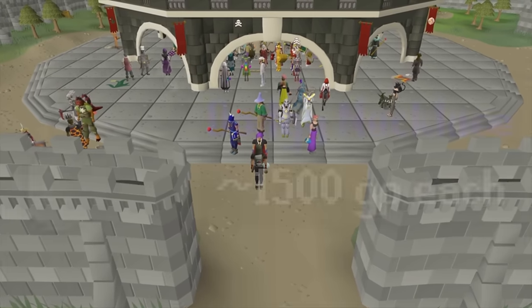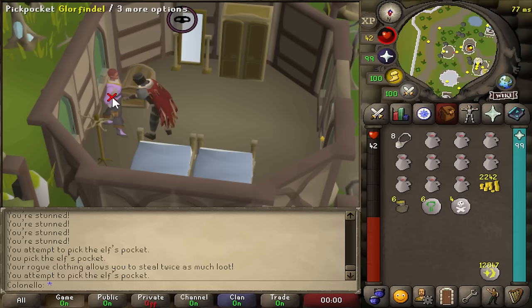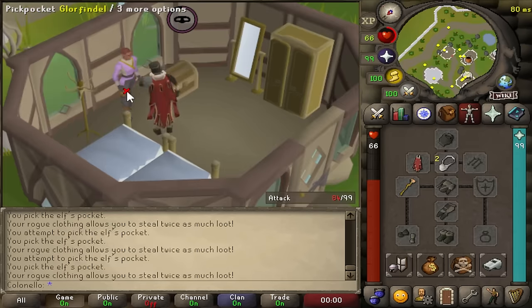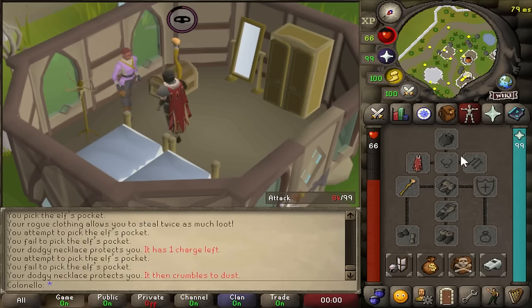If you have the cash for them, you should definitely stock up on dodgy necklaces. Wearing one gives you a 25% chance not to get stunned when failing a pickpocket. Each time this effect activates, it uses a charge, and after 10 charges are used, the necklace crumbles to dust.